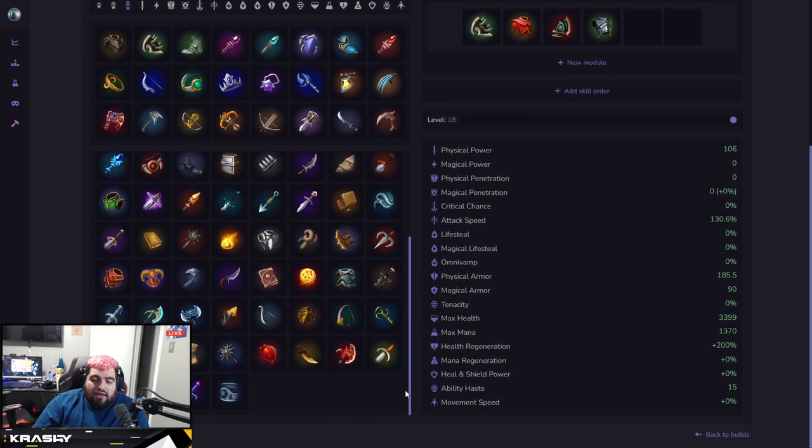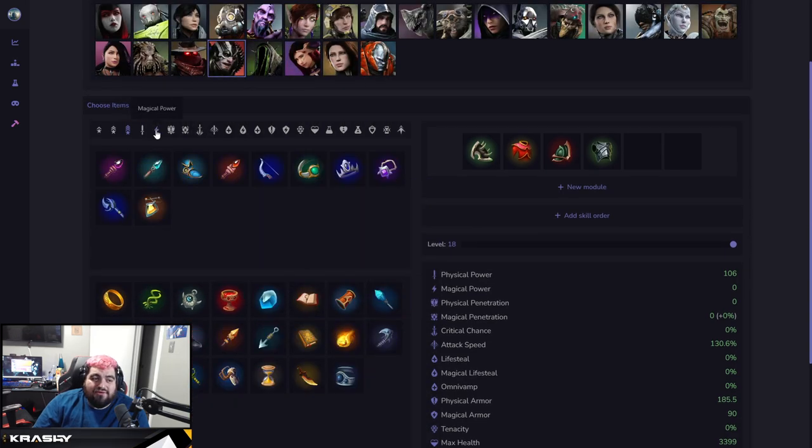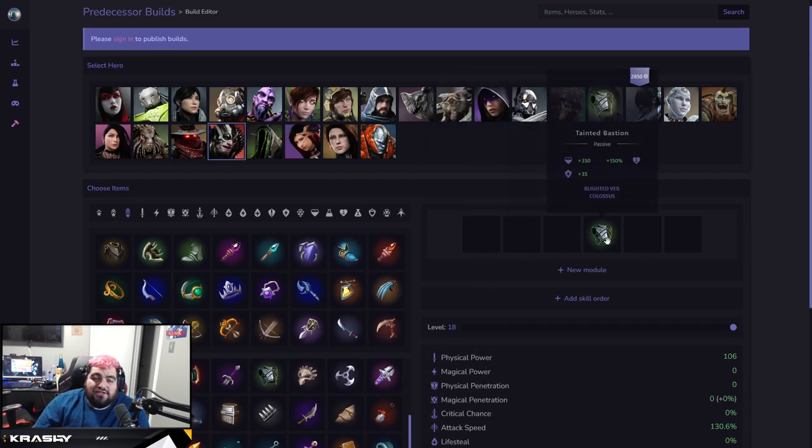The tank item foundation for Richter feels solid and you go from there. I don't think there are many magic items Richter can use super well — you could try Oathkeeper if you want to meme, but as a tank your role is to be a tank. You can throw in a bruiser magic item if you want to lean slightly bruiser-y, but personally I just slam the tank items and that's what I tend to do.